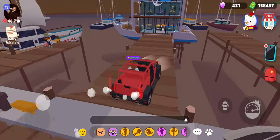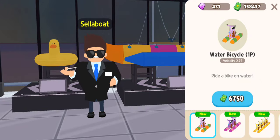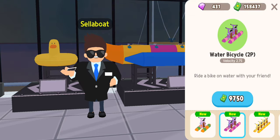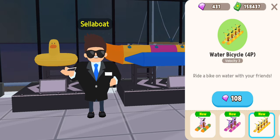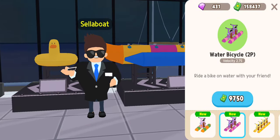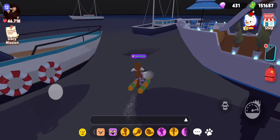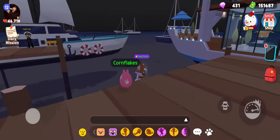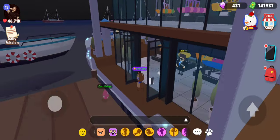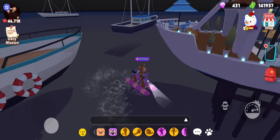They also added new boats, which you can actually see upstairs right there. They added water bicycles — this one holds one person, this one's two people, and this one's four, so you can buy with all your friends. The gems are hard to get so you can probably just buy the two-person one with your friend. Let's go ahead and get one — we'll get this one. I mean, they don't look that bad, not too shabby. Let's try this pink one right here. I mean this one's kind of girly, but it's cool because you can ride with your friend.